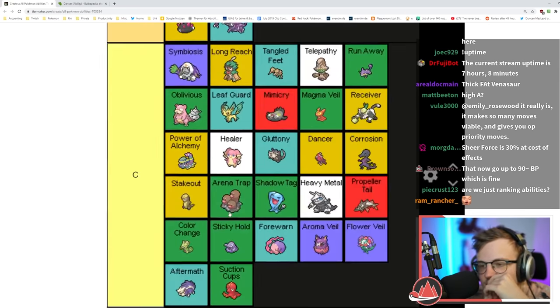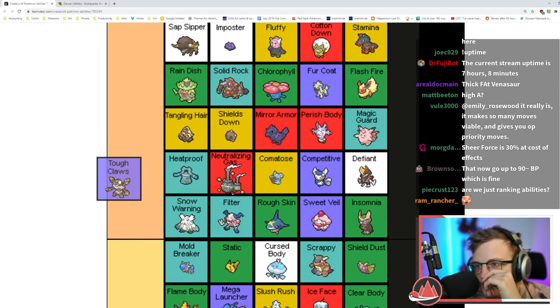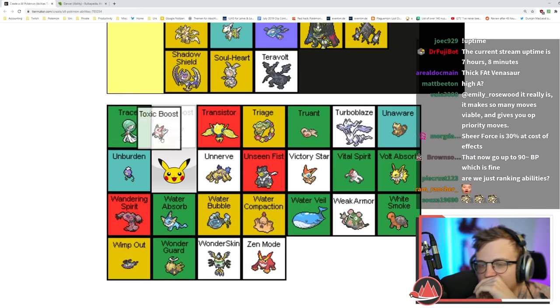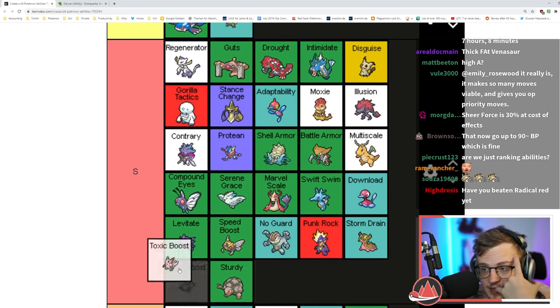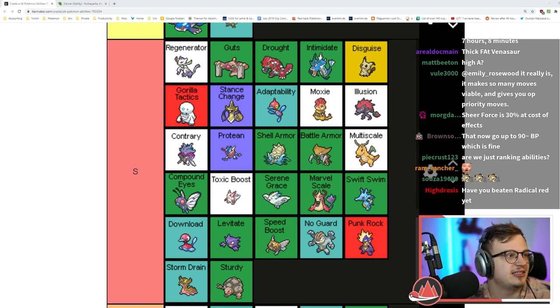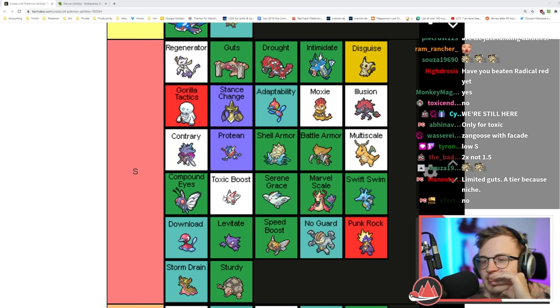Tough Claws increases damage on contact moves — a good damage increase. Toxic Boost is like Guts but only for Poison, that's really good. If Guts is S tier and Zangoose gets Facade — the thing is Zangoose just isn't as fast as Swellow or other Guts users so it can't abuse it as much, but it can still abuse it quite a lot.